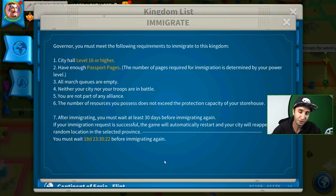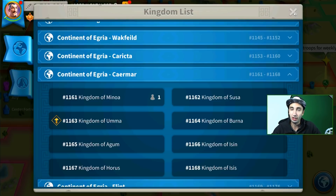Congratulations — you're in your new home for the next at least 30 days, and it's time to start building up passport pages again. Now, let's talk about how to judge a kingdom.